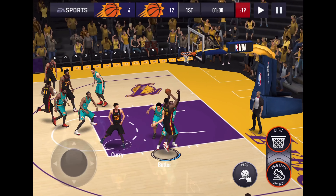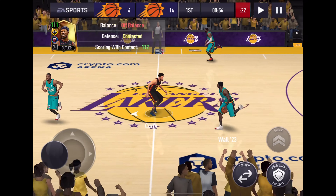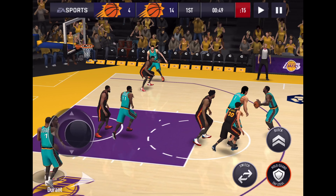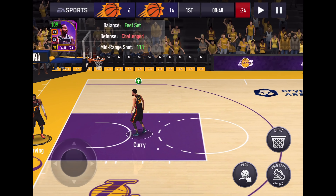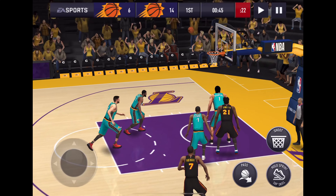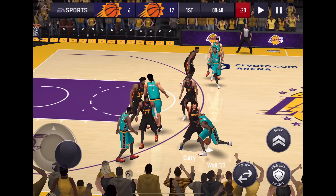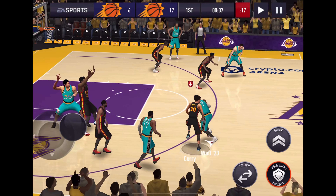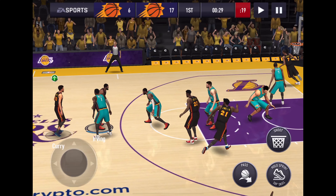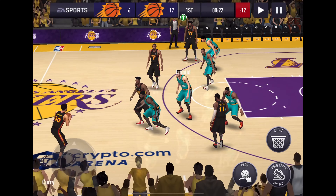Contested shot — seriously? A little middy in the paint — nice. We're getting a little bit of everything with Jimmy. Jimmy gets another board — we're getting opportunities for boards now. Off the glass and it goes down. Scoring with contact — that's why that stat matters. Double challenged by two guys and it drops. Top of the key, Jimmy — boom, nothing but net. Let's go.